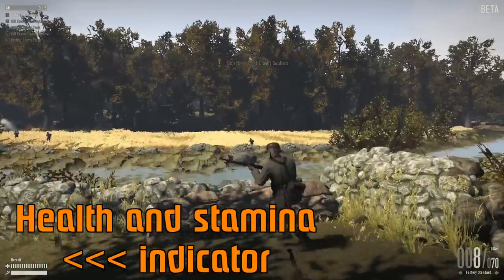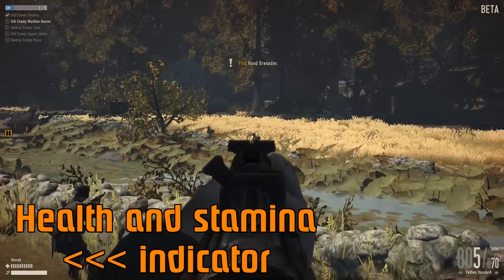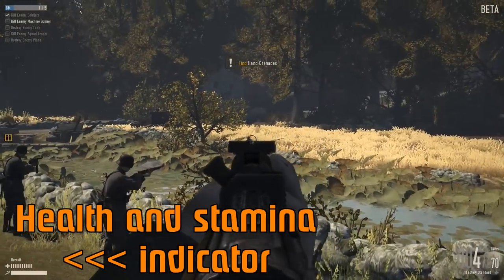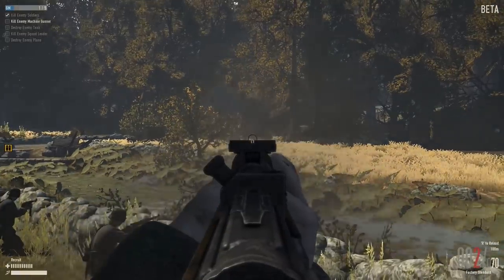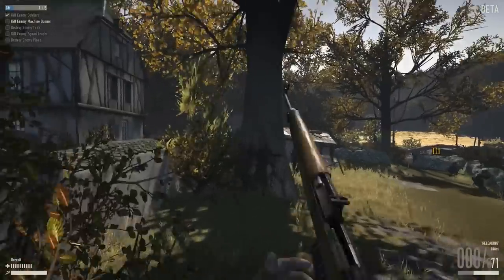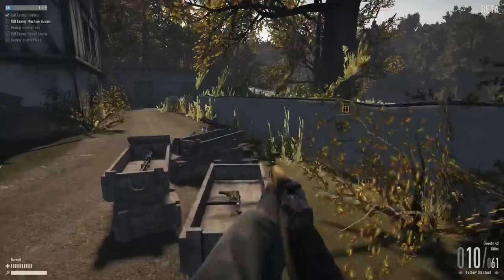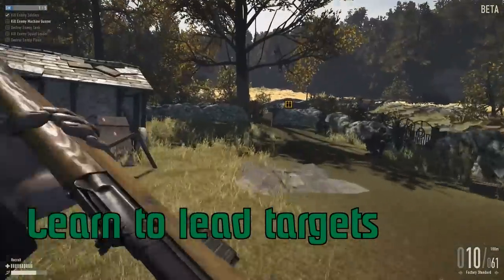You can't really run and do dolphin dives like in some games, but you can do a little bit of it. Headshots make a big difference. You're going to spend a lot of time compensating for movement and trying to hit guys on the run, because in this game everybody's moving all the time — just run, run, run. So get comfortable with leading your shots a little bit.